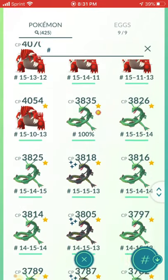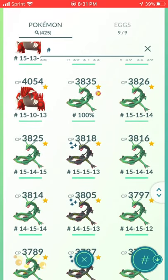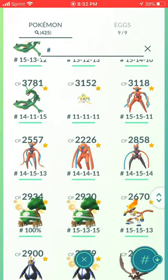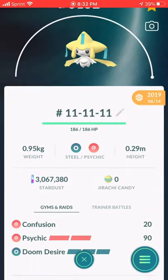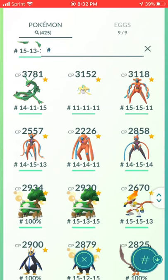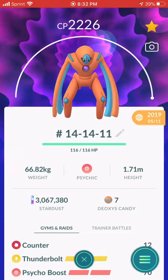Twelve Rayquaza. At first I had a pretty bad team, and then when Rayquaza came back multiple times I decided to just make a full team — because a lot of times when you do duos with Rayquaza you need to swipe and have a second team to save time in the re-lobby. Jirachi — I got this one last year in Chicago 2019. I powered up all four Deoxys forms — the defense form I used in Great League, maybe I'll try Ultra League.